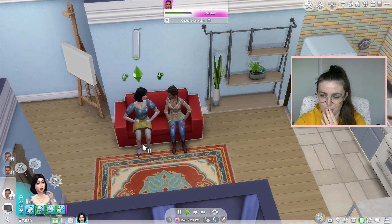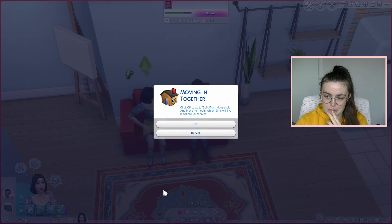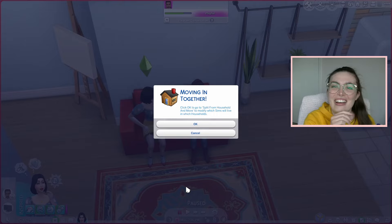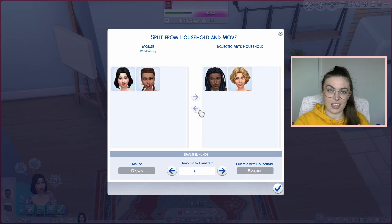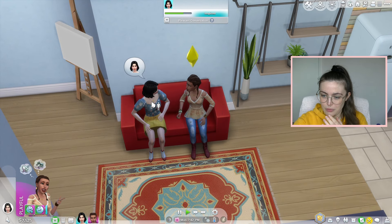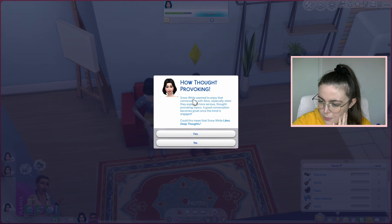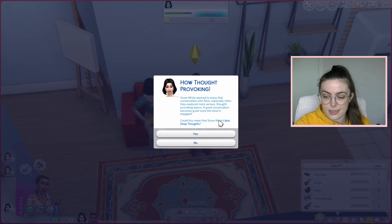I don't think we're close enough for me to flirt yet — I'm very concerned it will go poorly. Okay we got a sentiment, that's a good start. I can't believe I'm spending literally an entire day on this. Oh, apparently I accidentally did try a flirtatious thing and she didn't like it. I'm wondering if she will join my household. Snow White seemed to enjoy the conversation with Alice especially when they explored more serious thought-provoking topics.